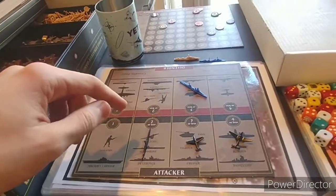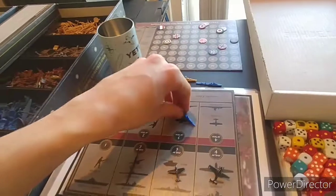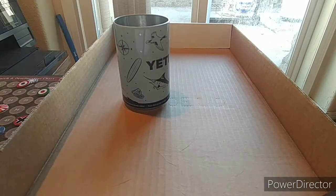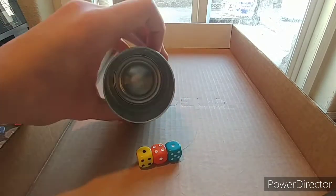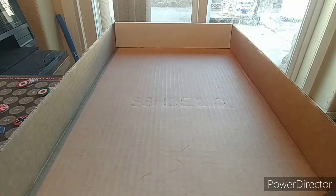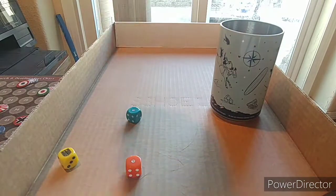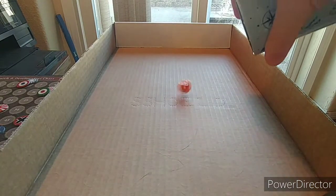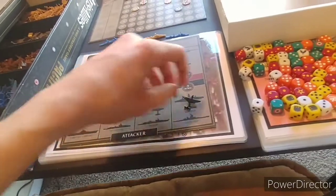The first attack is C-Zone 110. We've got a sub, a fighter, and a tactical bomber; he has a cruiser defending at three. We rolled two hits — more than we needed. He defended with his cruiser and hit as well. So we lose our submarine and survive in C-Zone 110 with a fighter and a tactical bomber.